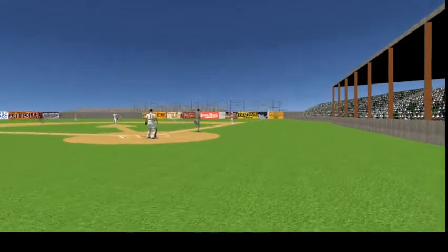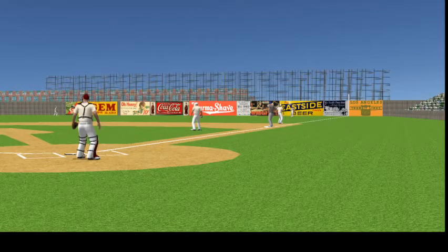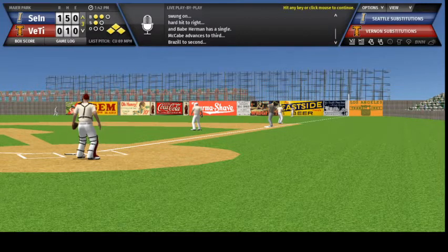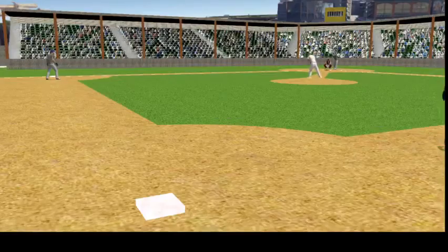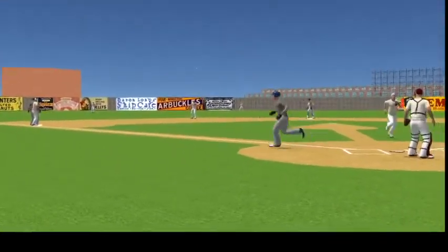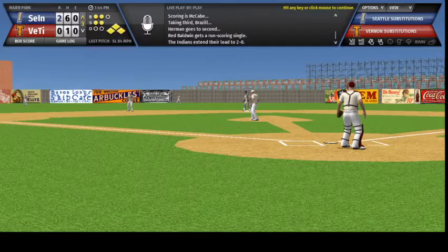Herman steps in — last time up in the first he walked. Ludolph from the stretch, the pitch — swung on, hard hit to right and Babe Herman has a single, McCabe advances to third, Brazil to second. Red Baldwin steps in — he gave Seattle the lead 1-0 with a single in the first. Here's the pitch — swung on, driven on a line out to short left center, it falls in for a hit, scoring is McCabe, taking third Brazil, Herman goes to second. Red Baldwin gets a run-scoring single, the Indians extend their lead to 2-0.